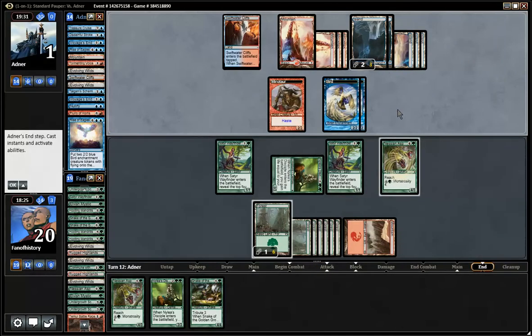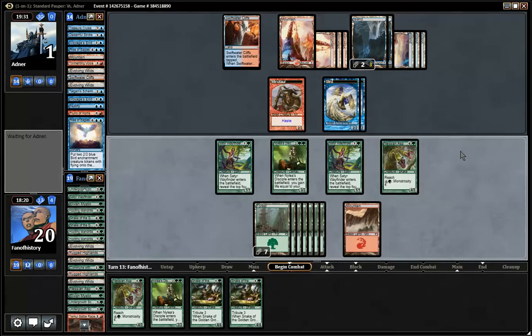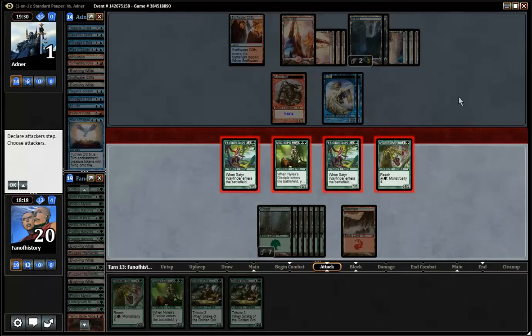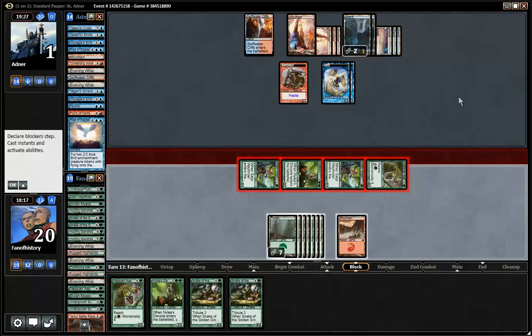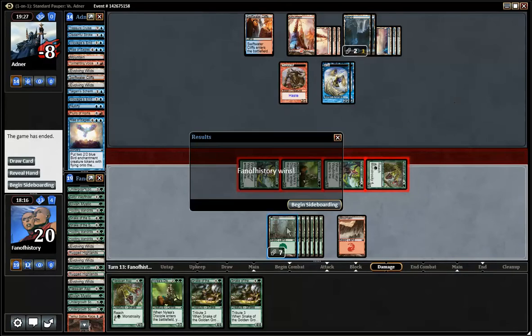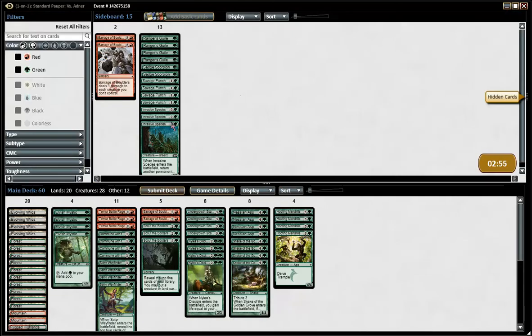Good game. Yeah, that was horrible. Swing with the team. So how do we sideboard? Why would we want invasive species? Why would we want barrage of boulders? Rangers, rangers, guile — we're just too big for his stuff. We're only afraid of the counterspells.